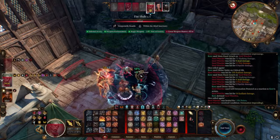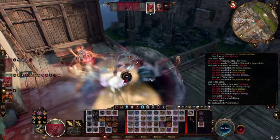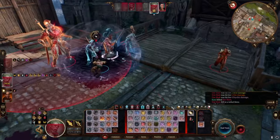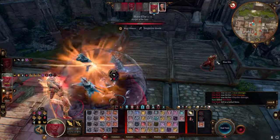Go again. Kill that. Keep going. Kill this guy. Oh, he's still alive? Not for long. We can also throw a fireball, I guess. He's gonna try to counterspell.